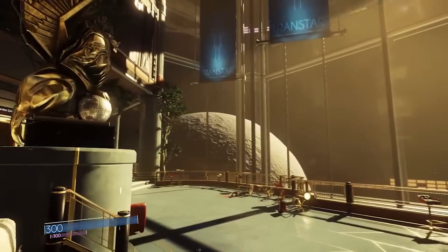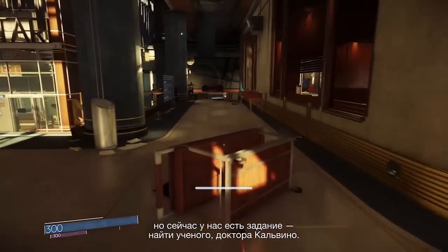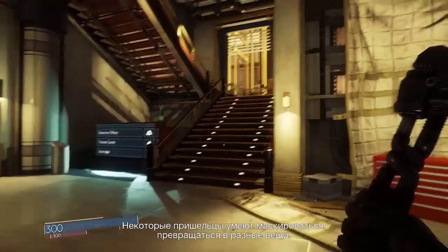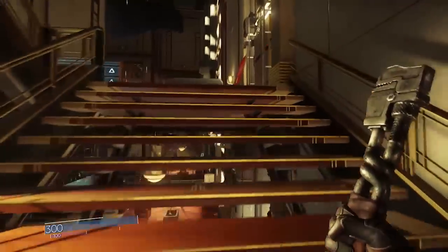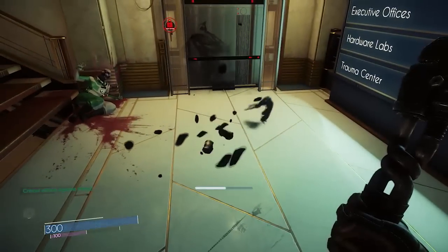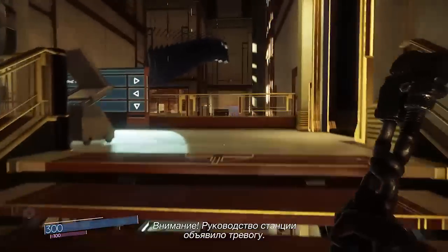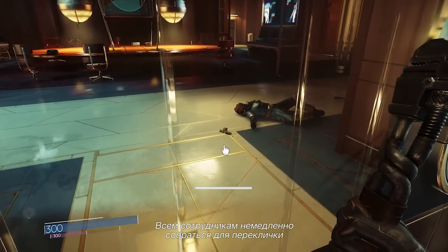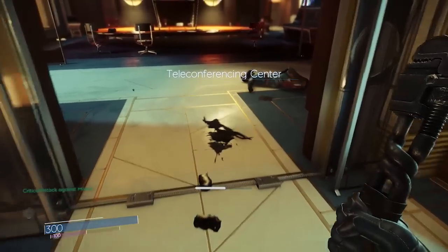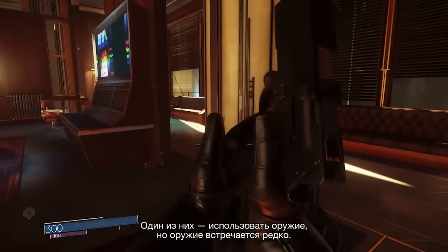Welcome to Talos 1. Because of the open-ended structure of the game, the player can go pretty much anywhere they want on the station. But right now, our mission is to find a scientist named Dr. Calvino. Some of our aliens turn into things as a means of camouflage. Lots of ways to solve problems on Talos 1. Weapons are one of them, but weapons are rare.